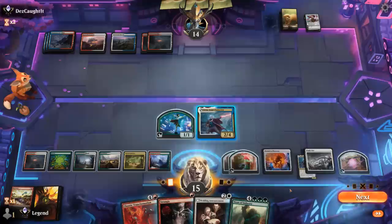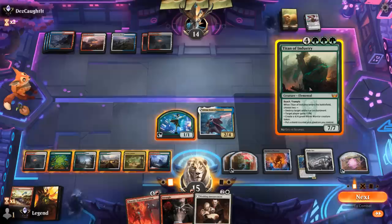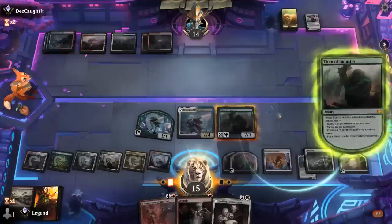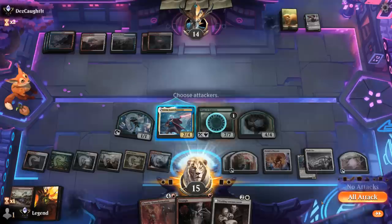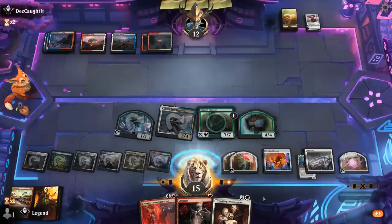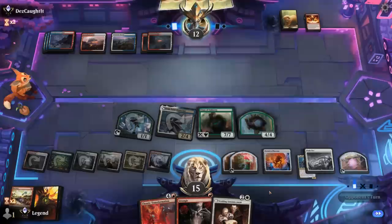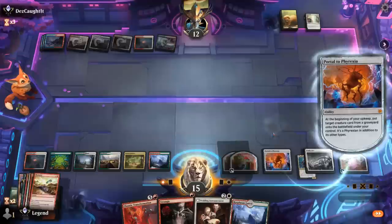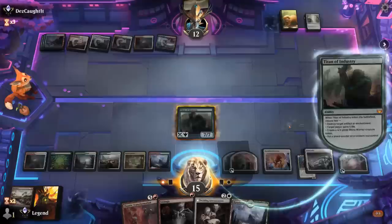Pass it back — still have Portal to Phyrexia in play. Opponent passes, and now we can just hard cast Titan of Industry. If they counter it, we bring it back. Titan resolves — make a Rhino and a shield counter on itself. Urza can hit for two. Opponent uses Running Flame to remove a shield counter, then a Depopulate with two cards in hand which still draws thanks to Urza. Portal just brings back Titan, so that didn't really accomplish much.